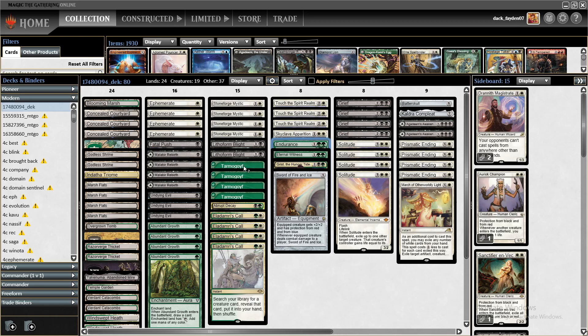We also have a lot of removal: four Prismatic Endings, one March of Wretched Sorrow, one Abrupt Decay, and one Fatal Push. Touch of the Spirit Realm can also be used as removal — it can exile an artifact or creature, or blink one of our creatures or artifacts. Grist and Skyclave Apparition are also removal.